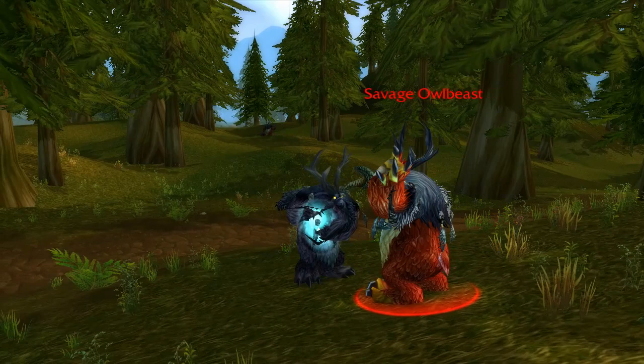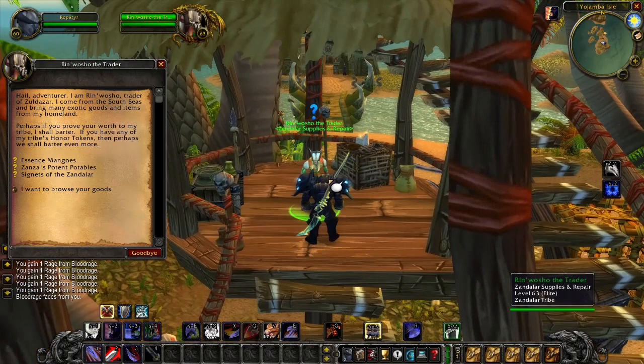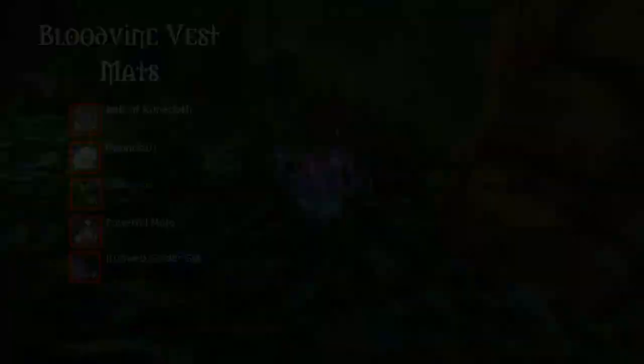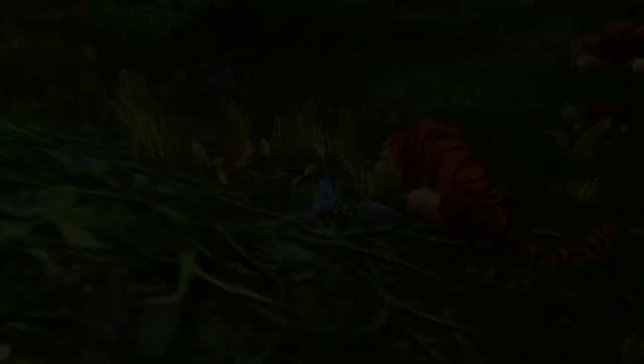The patterns to craft them are bought from a Zandalar tribe vendor on Yojamba Isle. The boots require friendly reputation, the leggings honored, and the vest revered. You get reputation by doing Zul'Gurub and turning in different coins and bijous to the Zandalar tribe trolls. The most important material used to craft the Bloodvine items is the herb from which they have their name — Bloodvine. It can be acquired from different herbs in ZG once you have the item Bloodscythe, which drops in the instance. Furthermore, Bloodvine will also drop occasionally from the mobs themselves within Zul'Gurub.